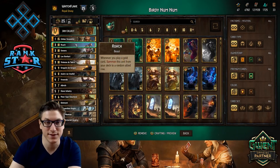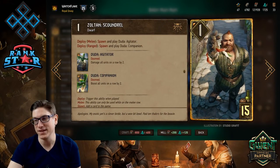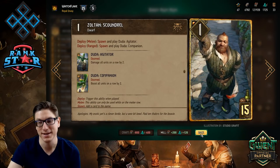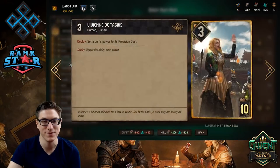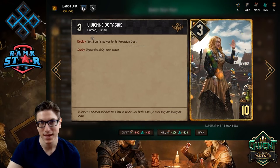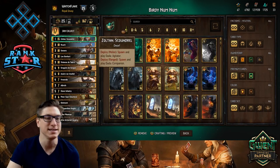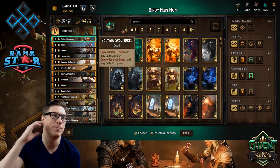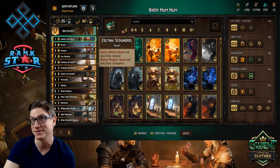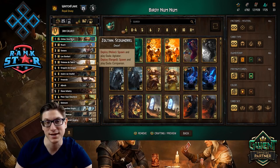I also have Roach. And finally, the pièce de résistance: Zoltan. Zoltan is a 15 provision, one strength unit, so clearly he's got some significant juice on the board. The fun part is that paired up with Vivienne de Tabry, it's a bomb play. Usually what you'll be doing is putting Vivienne on top of the deck with Albrick — she's 5 provision, so she boosts Zoltan by 14. That is a 19 point last play. Not to mention Zoltan is also swiping the board or boosting his own side, so you can really swing for upwards of 30-some odd points with that last play.